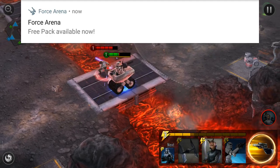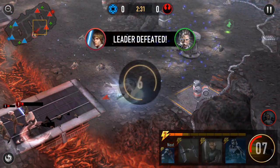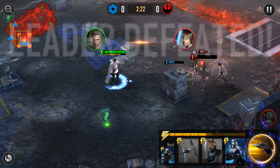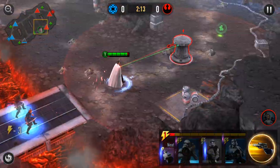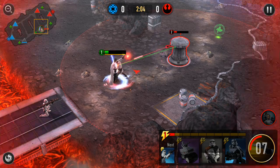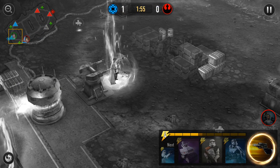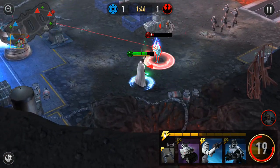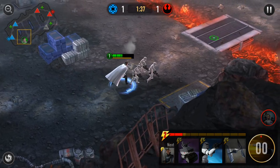My free pack became available mid-match, which is a bit distracting — I need to turn off heads-up notifications. My team leader has died again, so I'm waiting for a respawn while continuing to push troops forward to attack enemy characters. Once I respawn, I resume attacking the enemy turrets. Luke Skywalker enters the battle again, and I'm considering switching back to the Grand Inquisitor as my team leader instead of Director Krennic.